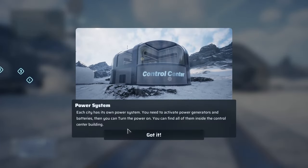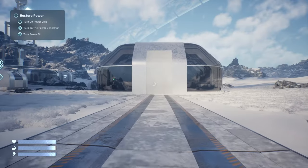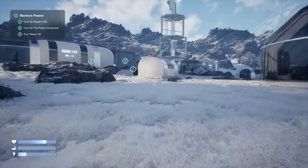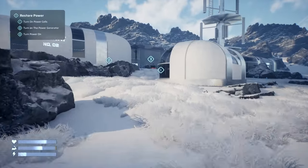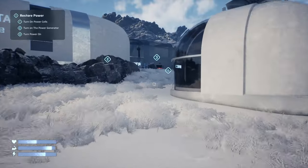Okay, here we go — control center power system. Each city has its own power system; you need to activate power generators and batteries to turn the power on. You can find one of them inside the control center building. Let's head into the generators and turn them on.